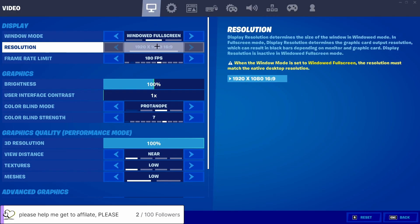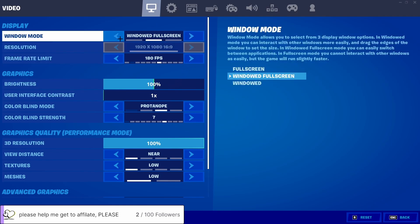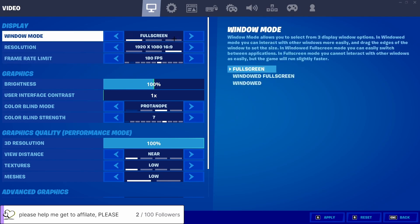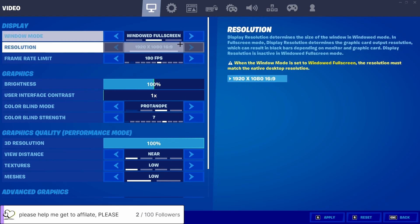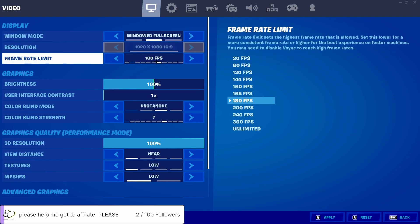Starting with graphic settings — if you play PC you know what this is. I personally play windowed because if you run two monitors, once you click the other monitor it goes blank in fullscreen and that's annoying. I don't really notice the difference though.